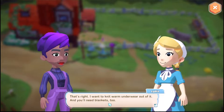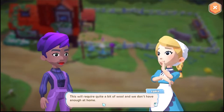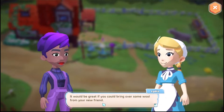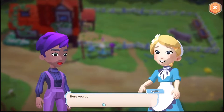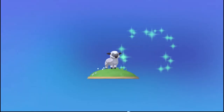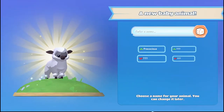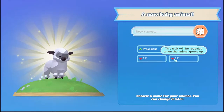That's right, I want to knit warm underwear out of it and you'll need blankets too. This will require a bit of wool and we don't have enough at home. It'll be great if you could bring over some wool from your new friend, but first take the time to get to know it and take proper care of it. Here you go, enjoy your time together! Look at you — oh, what do we call it? You've got two bad traits and one good one!